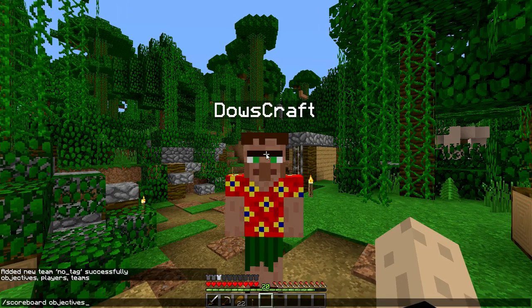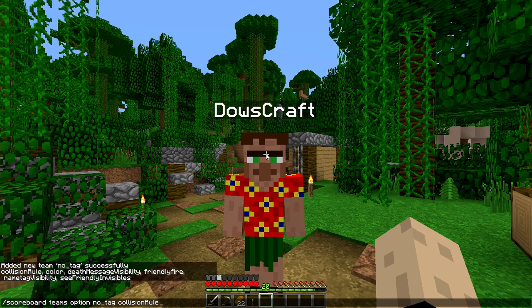Next, what you've got to do is: scoreboard, teams, option, 'no tag', and then there's a handful of different options here, but the one we're interested in is nametag visibility.